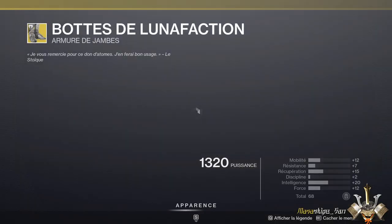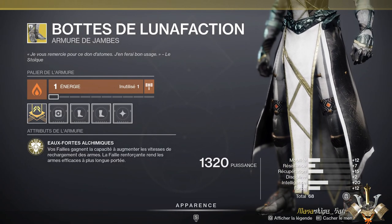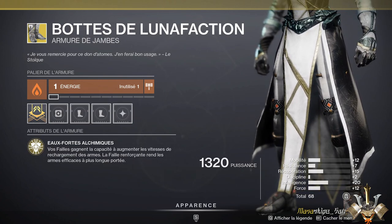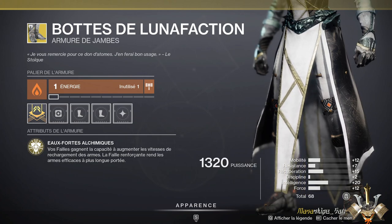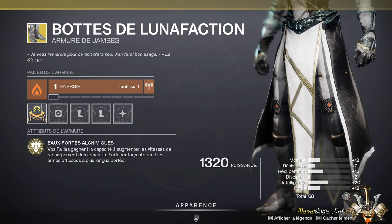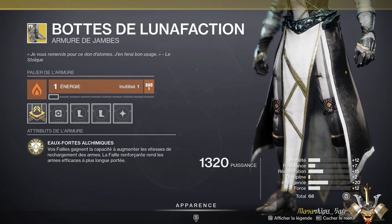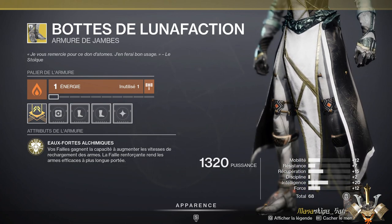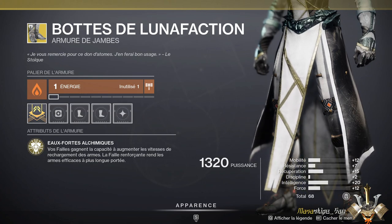Et enfin, pour l'Arcaniste, nous avons les Bottes de Luna. Même si elles ont été nerfées au niveau de la distance, elles restent toujours d'actualité et jouables. Pour l'Arcaniste, honnêtement, on a un rôle qui est plutôt pas mal : avec 15 de récupération et 20 d'intelligence, pour un total de 68. C'est plutôt des stats assez élevées.